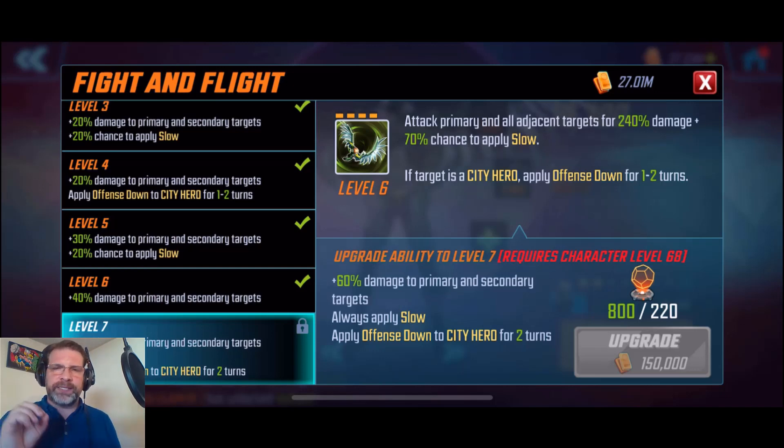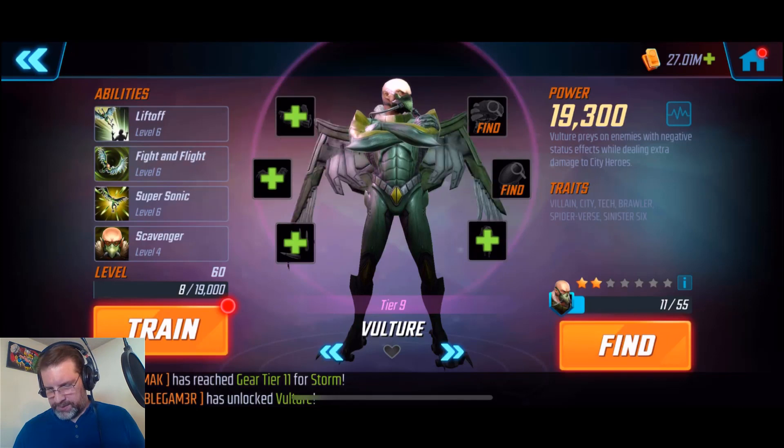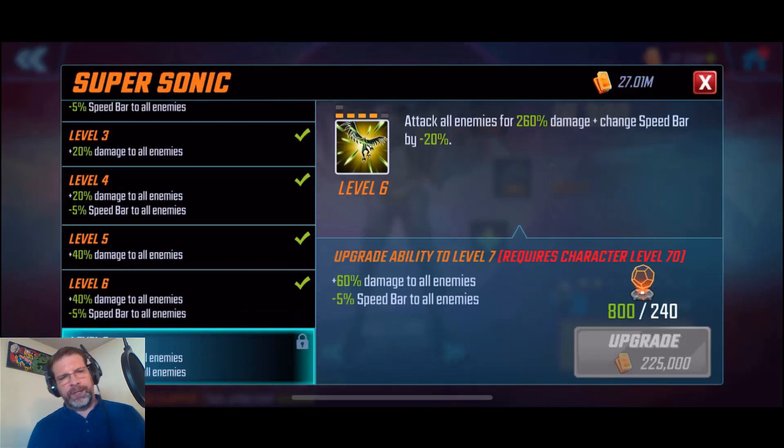Let's see what the other abilities are. Attack primary and all adjacent targets for 240% damage plus 70% chance to apply slow. So there's a negative effect there. If target is a city hero, apply offense down for one to two turns. So we've got some negative effects coming. If you upgrade that to level seven, you add 60% damage to the primary and secondary targets, so you're up to 300% damage, always apply slow, and then apply defense down to city heroes for two turns. And his supersonic ultimate attacks all enemies for 260% damage plus changes speed bar by minus 20%. Pump that up to level seven and you do 60% extra damage to all enemies - so 320% - and minus 25% to the speed bar.